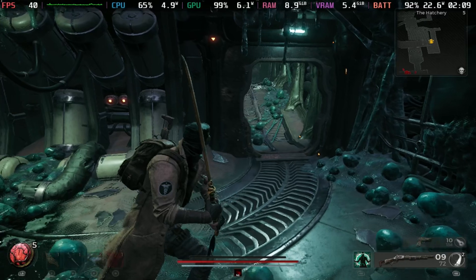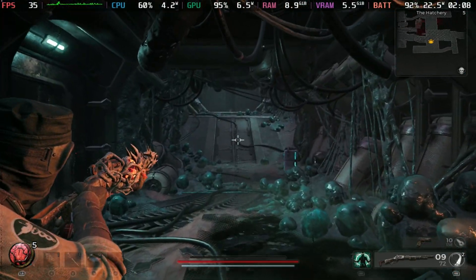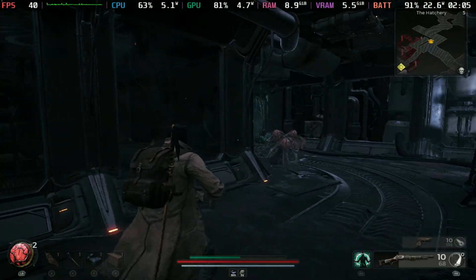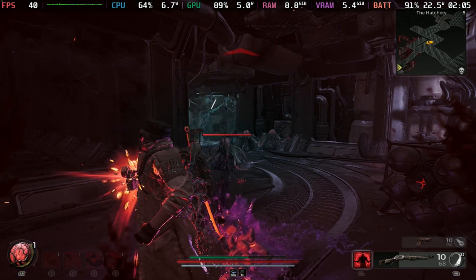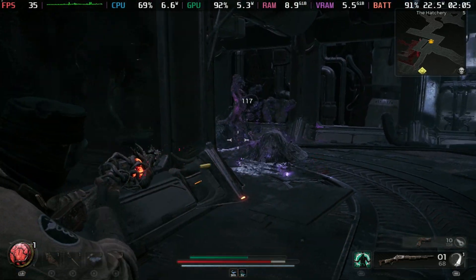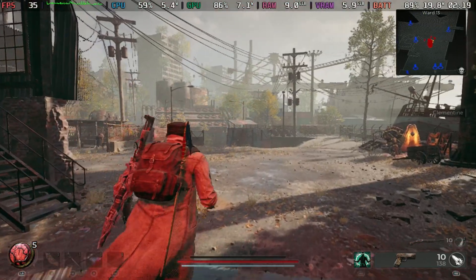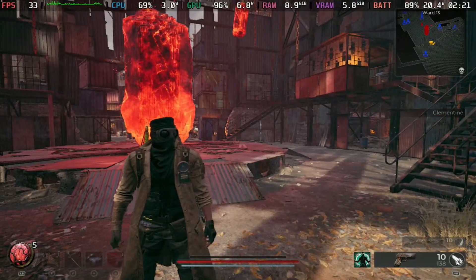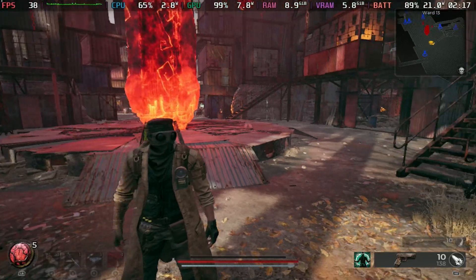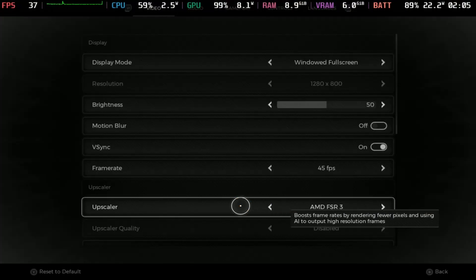Now I'm running through the hatchery with my previous settings, which was FSR 3 on performance or XESS on balance. It is now holding over 30 frames per second quite well, with a lot of monsters going around and killing me as usual, but overall it was very performant. Back in the hub area, we get dips very briefly under 30, but for the most part it is okay. We definitely see that FSR 3 fuzziness with balance mode, which is to be expected, especially with all of the graphics effects around the hub, but XESS is still performing just that little bit better.